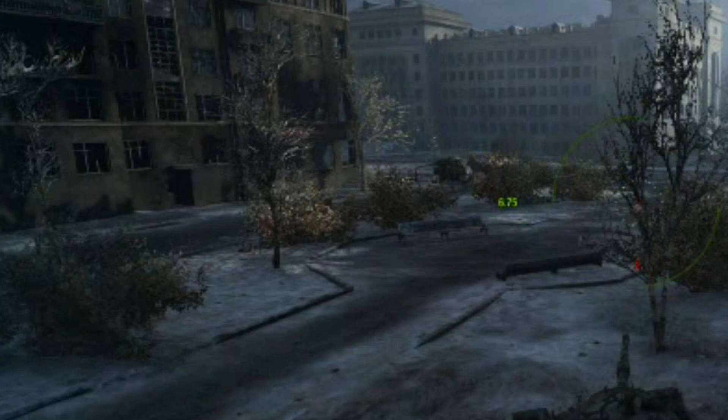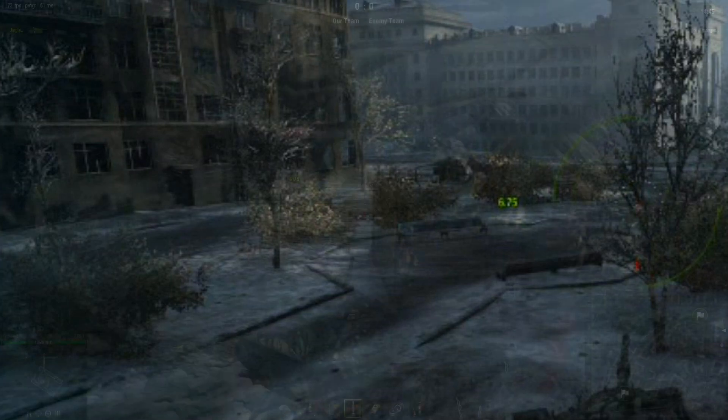Here's something I hadn't actually noticed until watching the video after driving around the map: have a look at the corner of that building right in front of me. Notice it has ground-floor windows which you can see through - that's going to provide hard cover for your tank, but people are going to see you waiting around that corner. It makes things interesting if you're trying to side-scrape around that corner because you can't just see through those windows - you can shoot through them as well.